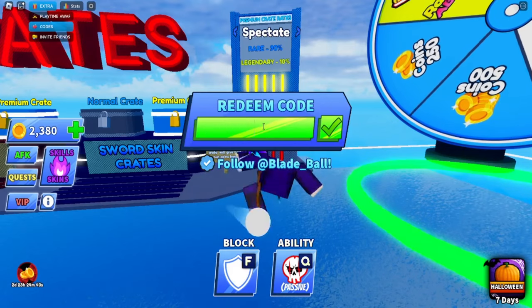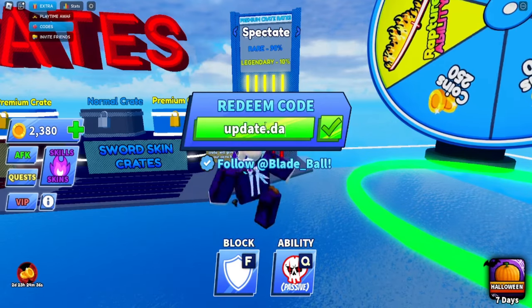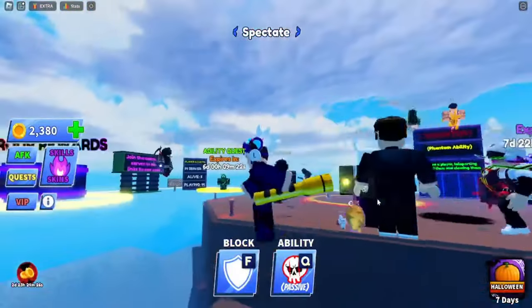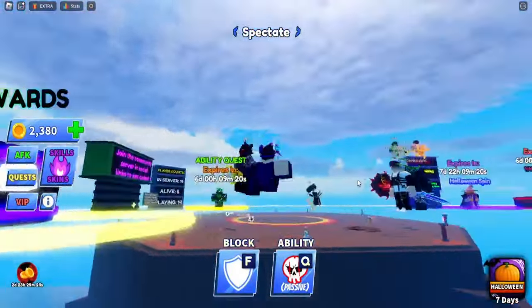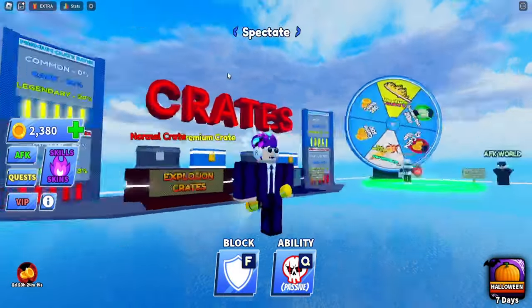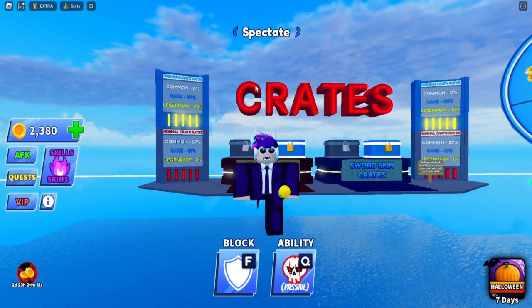The next code is the newest one from the update: update.day. Once you enter that, you'll get this flashlight with a particle and a flash coming out of it. It looks pretty sick — not gonna lie. Maybe they'll add a horror theme to the game, who knows.